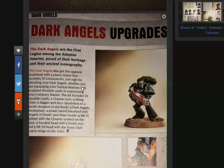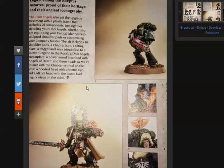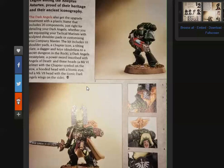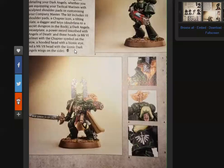Dark Angels also get the upgrade treatment with a plastic frame that includes 20 components. That's how they're going to do it — a basic kit and an upgrade kit. That's not unusual because that's how Games Workshop has done it before with upgrade kits rather than making whole new products. Dark Angels have a lot of stuff. All they need now is a good rule set like Eldar.